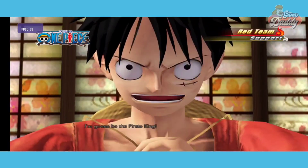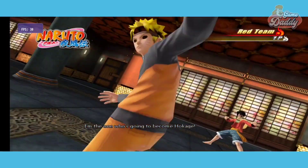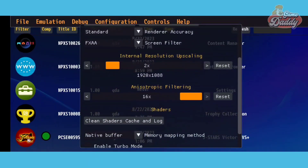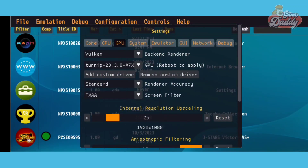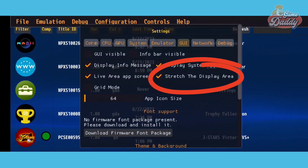In order to fix flickering 3D models and not rendering properly, I'll be showing you the best settings for J Stars Victory VS Plus. You may pause the video and copy my settings. In this video I use Turnip 23.3.0 A7XXR6, and the important part is to set memory mapping to native buffer. I set the internal resolution to 2x because it is needed if you want to enable the stretch the display area option. Let's try our settings if it works.